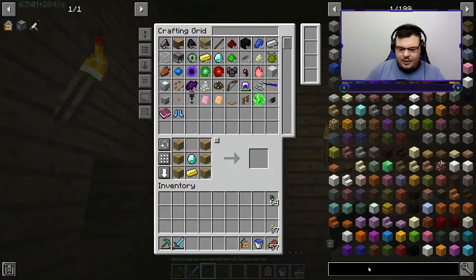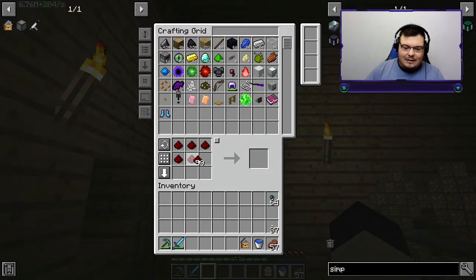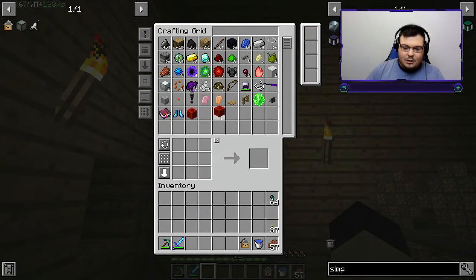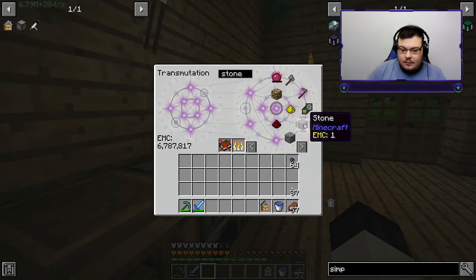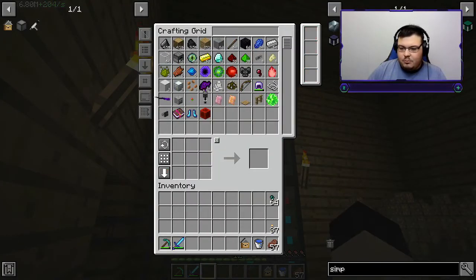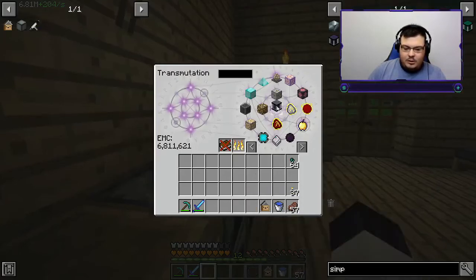Now today, first things first, I need to make another simple combustion generator. Let's make one of these — I don't need it to be huge or anything, I just need it so I can power some of my machines. We need a block of redstone, we need stone as well. There we go, let's craft this up — amazing. Now let's add this to my recipe book so I don't have to go through the crafting process again.